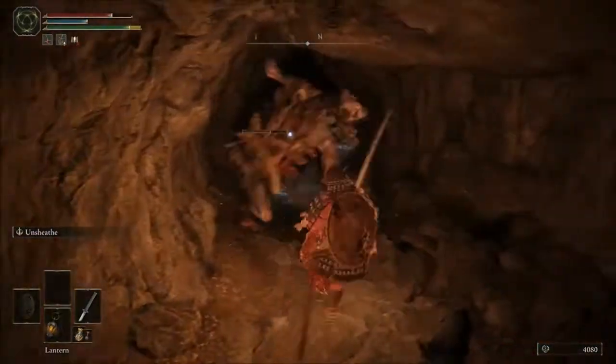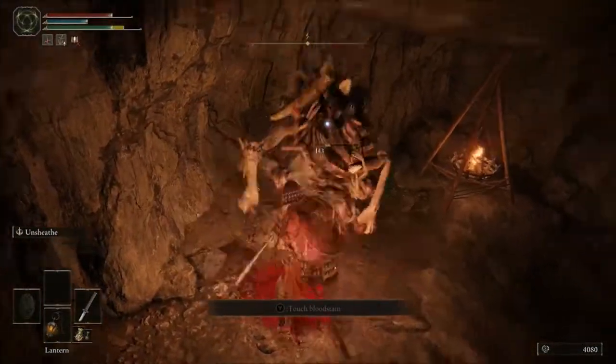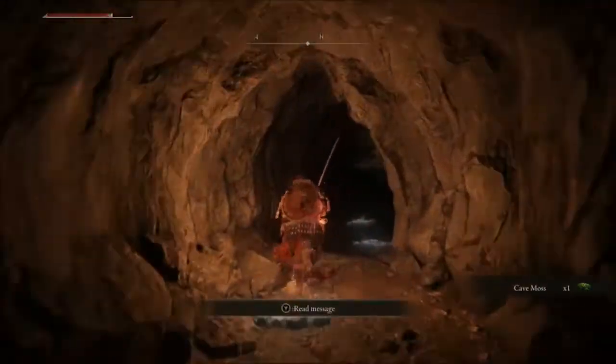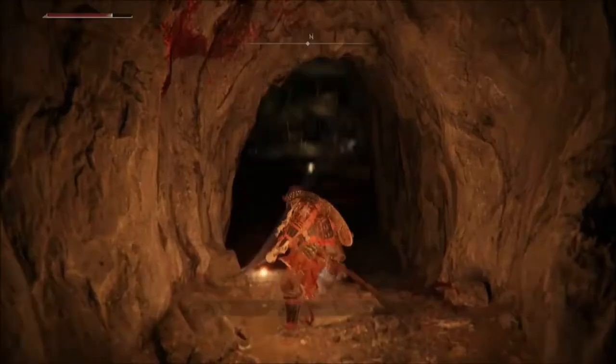He does bleed damage as well. He's the same as the boss fight in the cave, so if you just apply the pressure, you don't even necessarily need to hit him as he's jumping up. But for the most part, if you stand around here and hit him as he pops up, you'll get him.